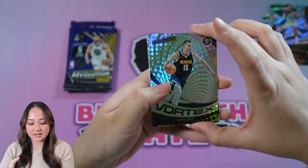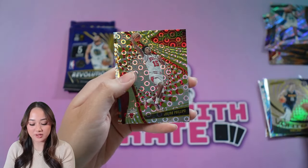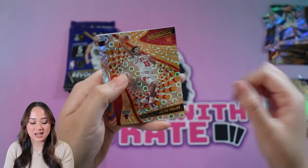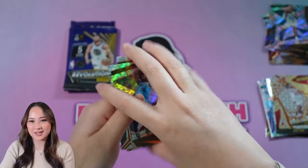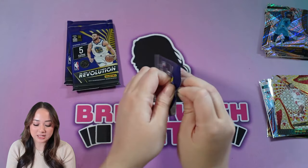We got the Vortex of Jokic on the base, Jabari Smith Jr., LeBron James, and PJ Washington Jr. The Groove is Julian Phillips — getting a few rookies, but I'd like to see something a little better. I don't think any of this is going to secure my win.